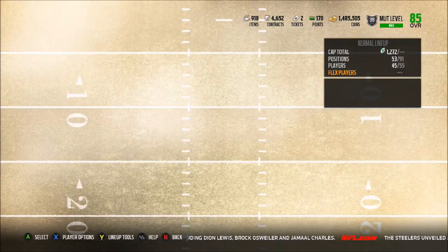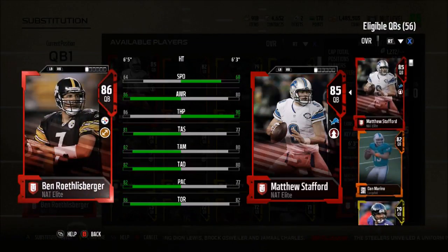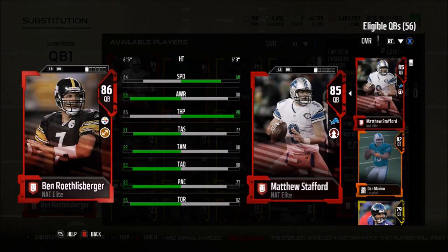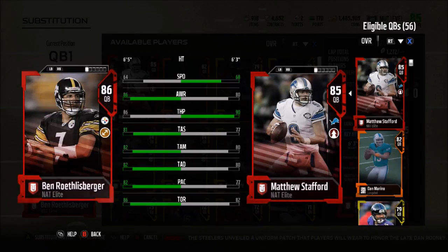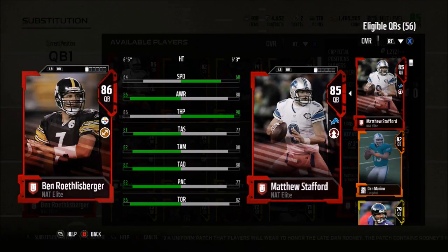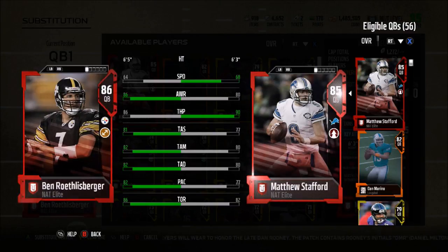At the quarterback position we have Big Ben Roethlisberger and Matt Stafford. Big Ben's throwing stats I like a lot more than Stafford's. Stafford has a little better throw power plus speed, but the short, medium, deep throw, throw on the run, and play action all go to Big Ben. I got Big Ben from the level up pack, which I believe is around level 28 — it cost me about three dollars. I'm definitely going to be looking to get a new quarterback though.